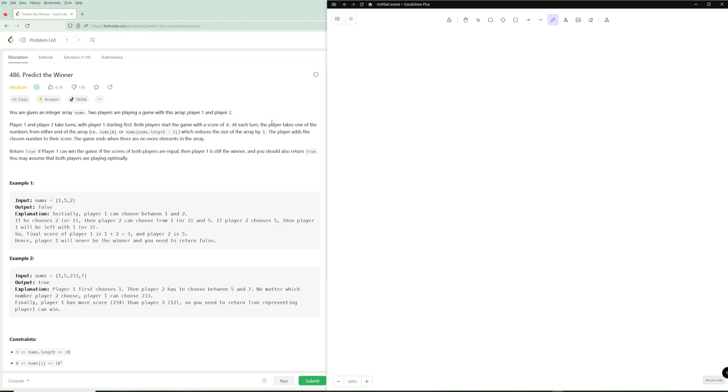Hello and welcome back to another video. Today we're going to be working on Predict a Winner. In this problem you're given an integer array nums and two players are playing a game. The first player picks from the right or the left, then the second player picks, and they alternate until there are no elements left, and whoever has the highest score wins.